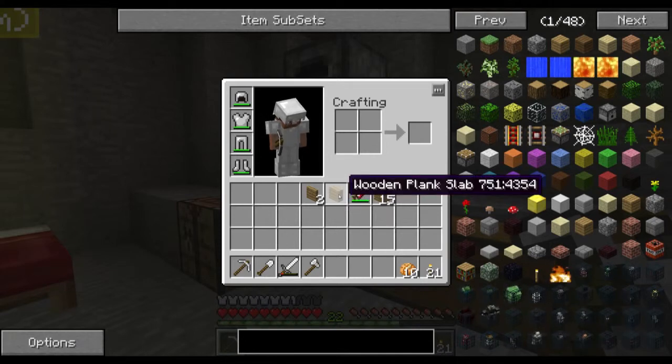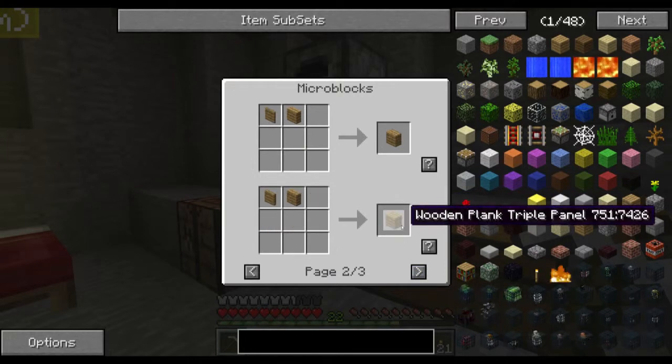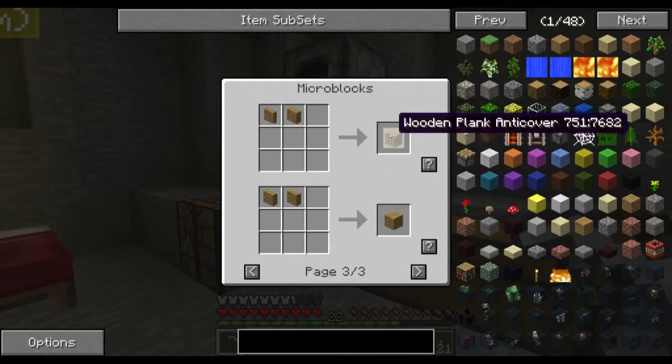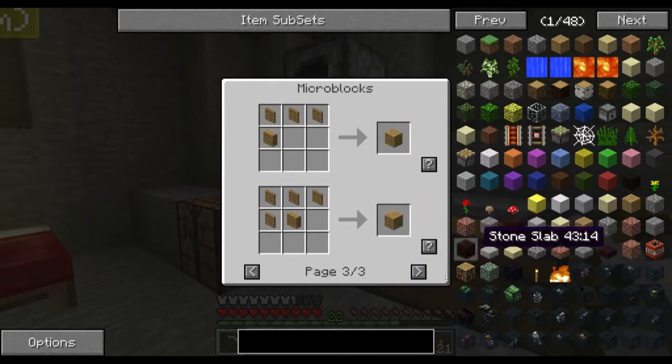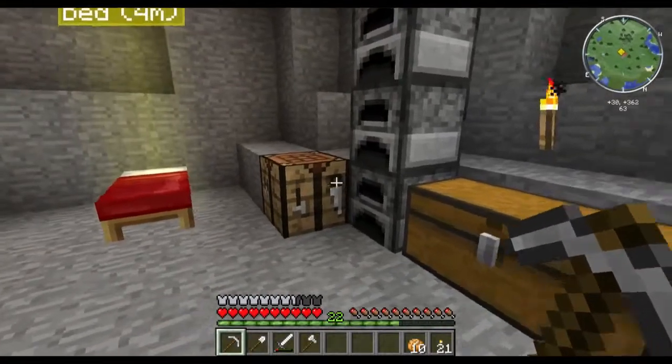I think you can do a lot more stuff — we can make strips, like a triple panel. There are a lot of things you can use micro blocks for, a whole bunch of combinations.